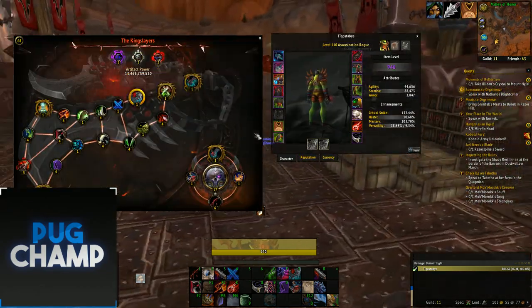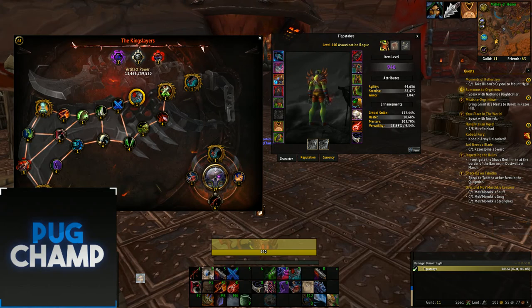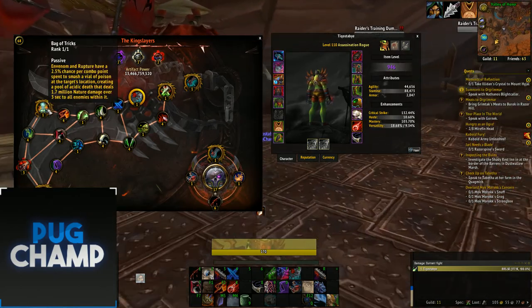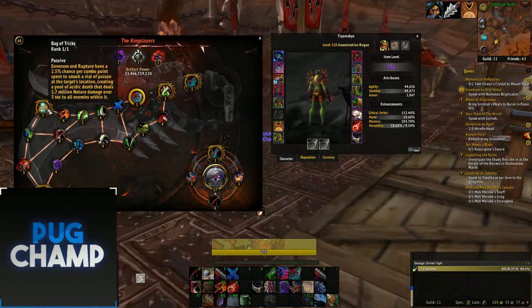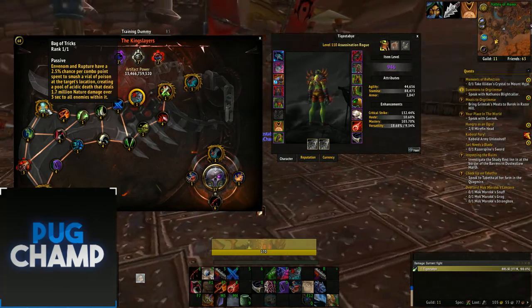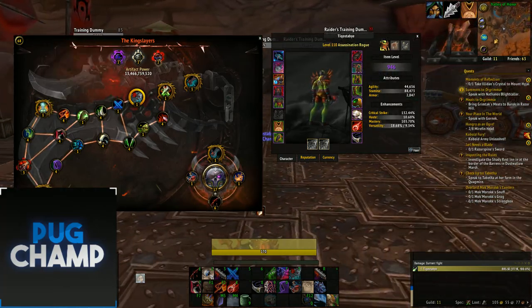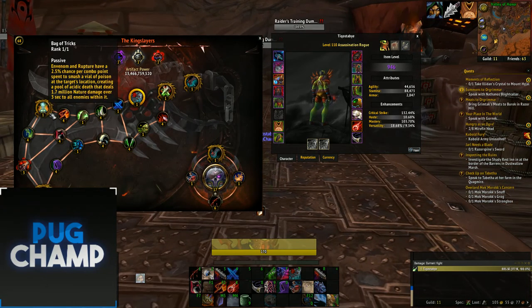The main thing about assassination rogue is that it's really really RNG dependent. The main thing which is going to be your damage is Bag of Tricks and Venom, and Rupture — a 2.5% chance per combo point to smash a vial of poison. If RNG goes in your favour you're going to be pumping out huge damage; if it's not, you're not going to be doing as much.